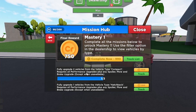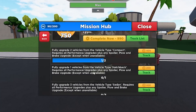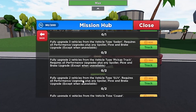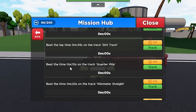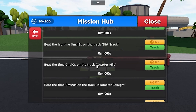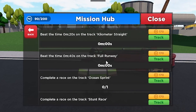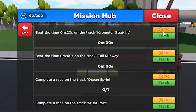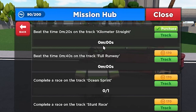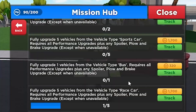For the first one, you kind of have to do stuff like upgrade two vehicles to type performance. You have to upgrade vehicles and stuff — there's a few upgrade missions — beat the time of 10 seconds on the quarter mile track, dirt track in 45 seconds, some kind of easy stuff, some kind of difficult stuff. It'll take you some time, or you can just purchase it, though I think that's broken right now, so I don't recommend doing that.